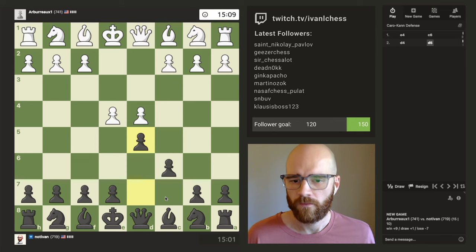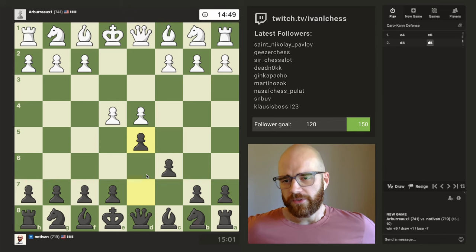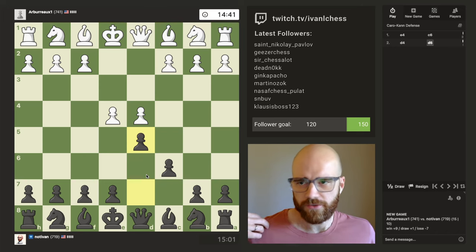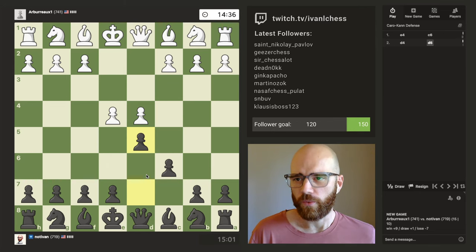I'm breaking new ground today — this is new for me. The opponent is slightly higher rated than I'm typically used to playing. I think I've been getting paired up with a lot of people in the high 600s, low 700s, and Arburo1 is about mid 700s.